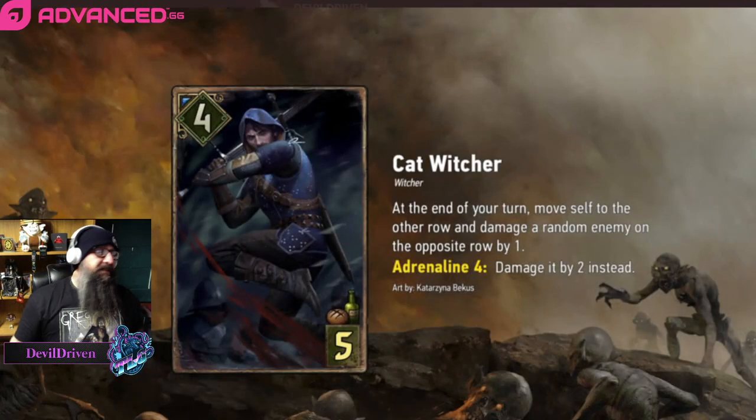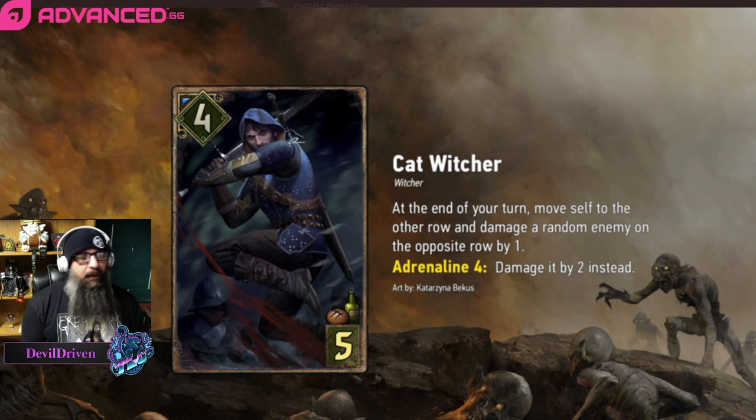The last card is awesome — the Cat Witcher: at the end of your turn, move self to the other row and damage a random enemy on the opposite row by one. Adrenaline four: damage an enemy unit by two. I really love that movement Scoia'tael is getting a buff. If it gets some kind of passive I think movement might actually come into play, bringing back Oak and a couple other things. Along with that Brand card, I think that's going to be stupid good on a last say.